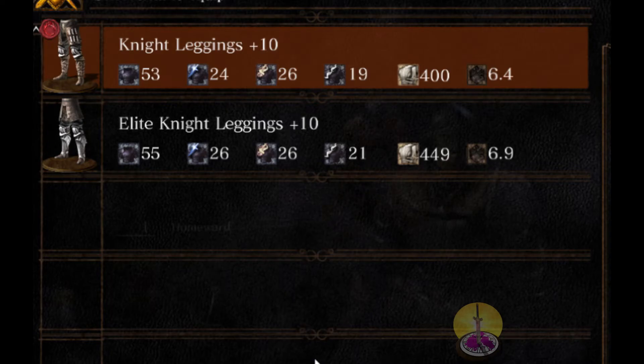Next is the knight leggings comparison. Fire is the same. Lightning is very close — only a three-point difference, but not that great. Magic and physical have a two-point difference. The weight is half a pound heavier. So again, you would go with the elite knight leggings. Almost in every facet you would go with elite knight, but you don't start out with the elite knight set — that's the important thing.